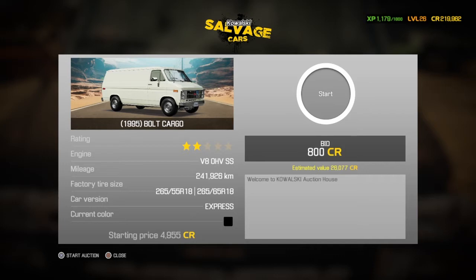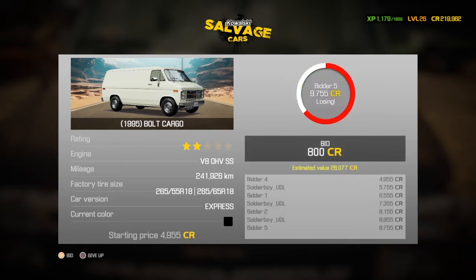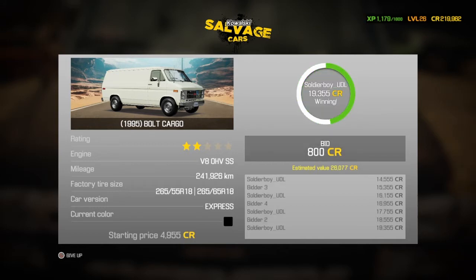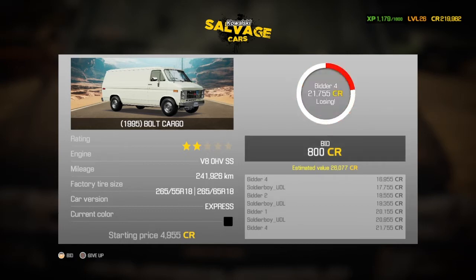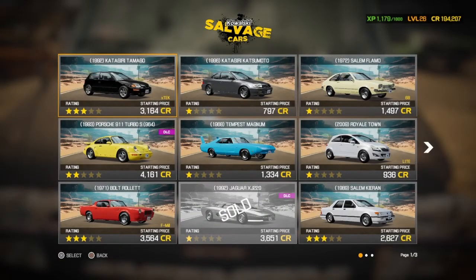It's got a decent estimated value so I'd say our top bid is 30,000. That's a few grand over the estimated value — I think that's a fair top end. Starting price is 4,955 pounds and each bid is 800 increments — this may take a while. It's two-star rated. We got it for 25,755 pounds, under its estimated value. Pretty happy — we're going to build a Bulk Cargo for the first time!